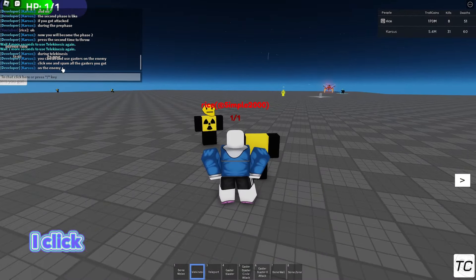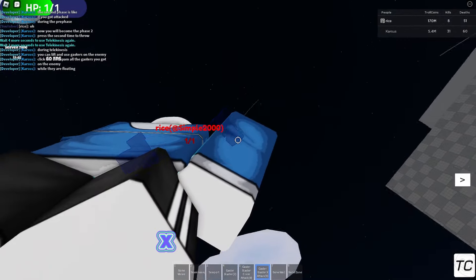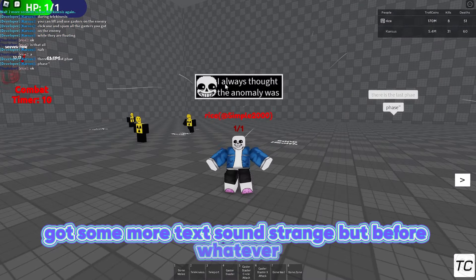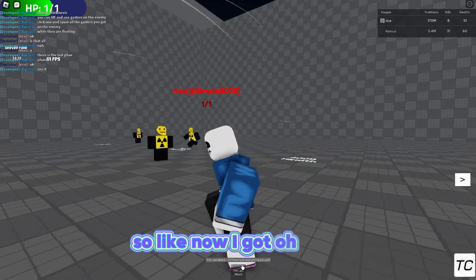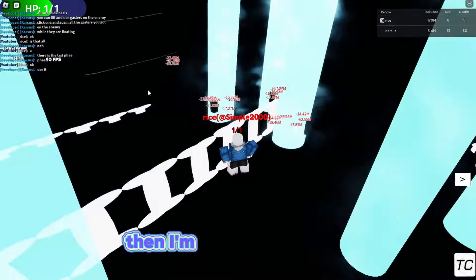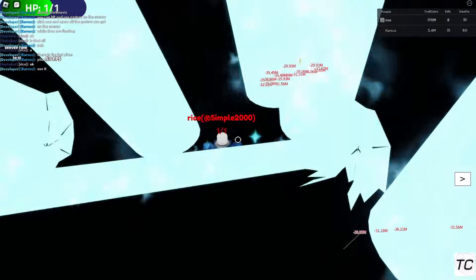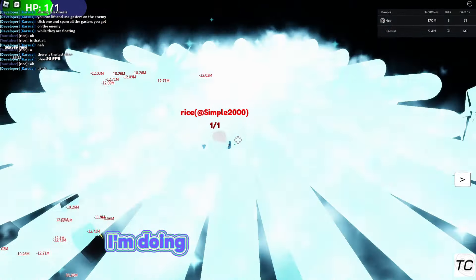So if I do telekinesis, then gaster blaster X and all the attacks — look at that, it just shoots all of them. That's pretty overpowered. Then I can do bone wall and bone zone too. I'm full-on comboing them right now — this probably does a ton of damage. It's actually insane.